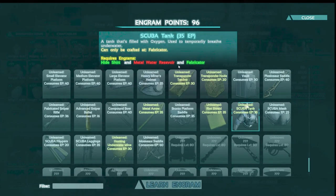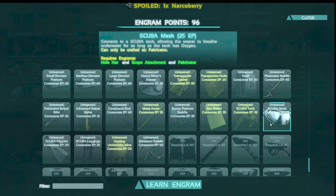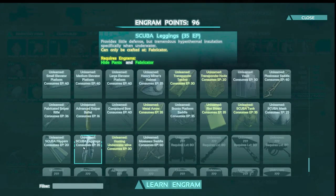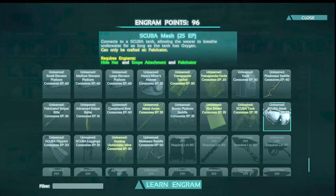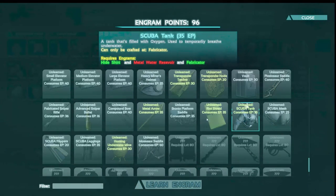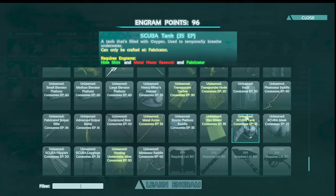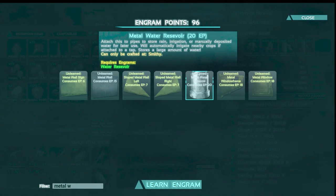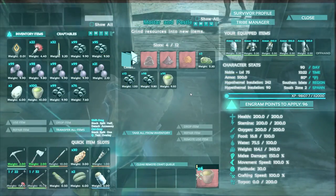35 Engram points. Is this the metal water reservoir? We have not done that yet. Scuba mask, scuba leggings, scuba flippers — that'll let us swim fast. This just gives us hyperthermal insulation so we can go underwater and not freeze. This helps you see better. This is what actually lets you breathe underwater. But we do not have nearly enough Engram points for all of that — 80 for everything except the scuba tank. What does it take to do the metal water reservoir? 20. We might do this in the next episode because this thing actually contains more water than the stone ones we have outside, which already hold 200.